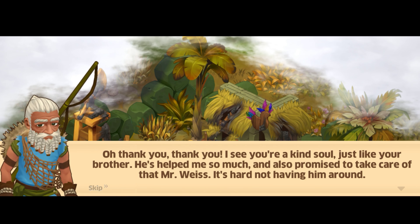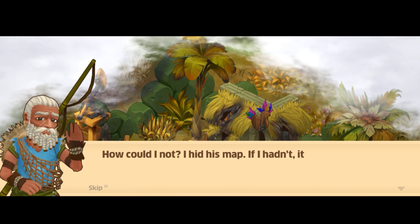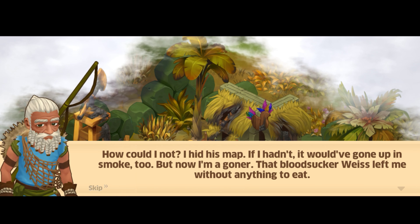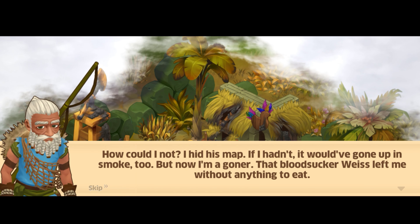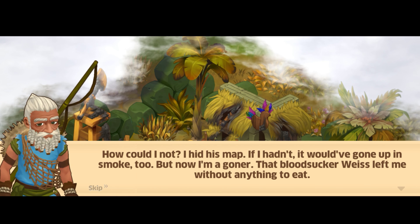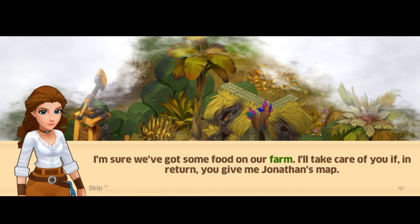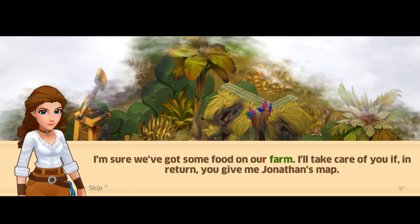I wonder what he would do if he were around in this game. 'Do you know where Jonathan went?' 'How could I not — I hid his map. If I hadn't, it would have gone up in smoke too. But now I am a goner; that bloodsucker Waste left me without anything to eat.' Can't you give something to eat first Emily? 'I'm sure we've got some food on our farm — I'll take care of you if in return you give me Jonathan's map.'